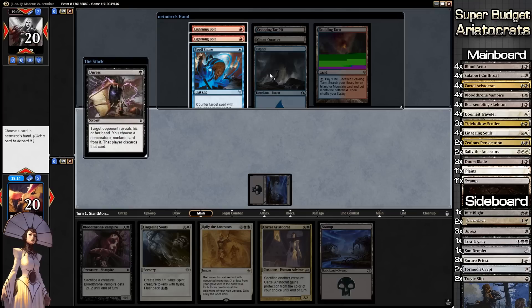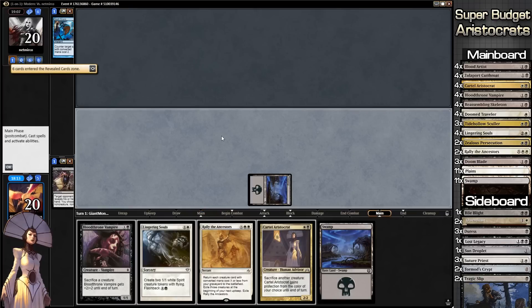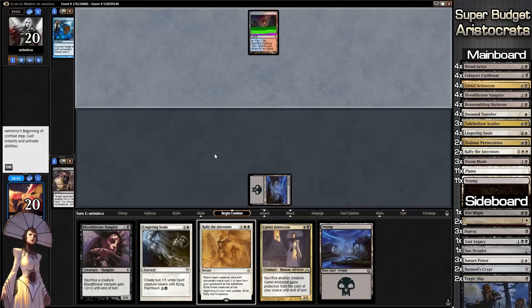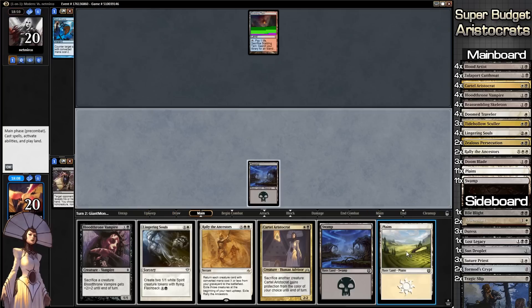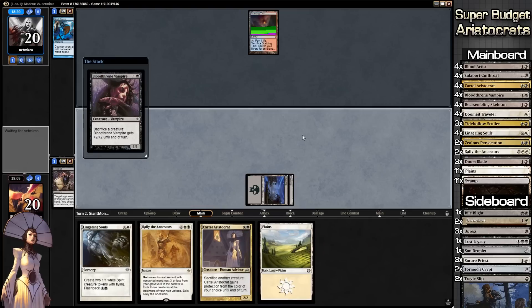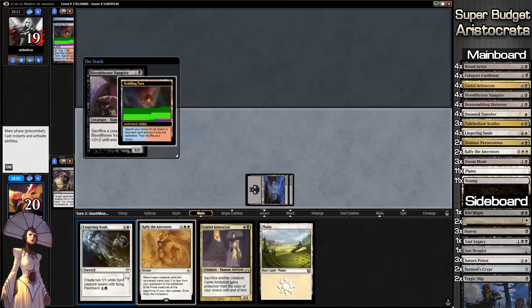Spell Snare is going to have to go away. He has double Lightning Bolt and a handful of lands. He'll probably bolt our Bloodthrone Vampire — which is fine. We draw our Plains, that's good. We'll get our Bloodthrone Vampire out. We could have held off and played Lingering Souls instead.